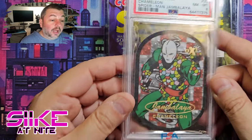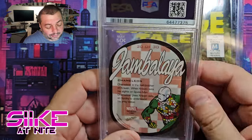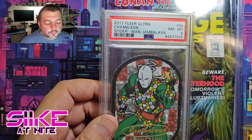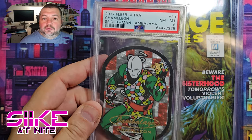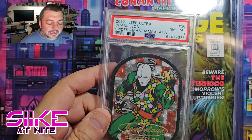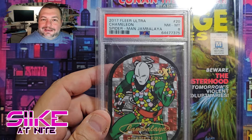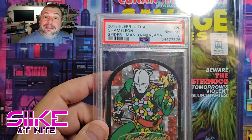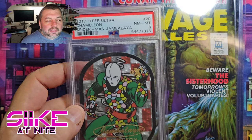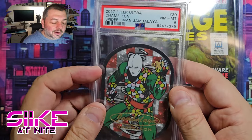Paper Heroes also does really cool giveaways while you're watching their streams, and we actually won one - a graded Chameleon Jambalaya card. It's our first one; we've never hit a jambalaya card before. Getting Chameleon is special because on the Venom blog years ago we talked about how when we worked at Sony we tried to get a Spider-Man 4 script read. We wrote it with two friends back when Sam Raimi had just finished Spider-Man 3. I found the script post-aneurysm along with notes from James and Ben who wrote it with me. Our script had Chameleon as one of the villains, along with Kraven the Hunter and the Lizard.